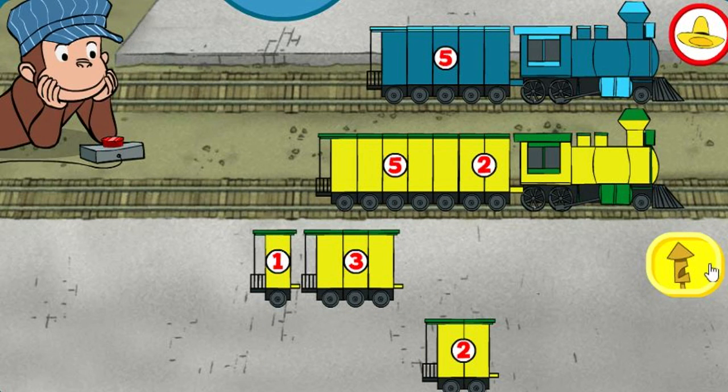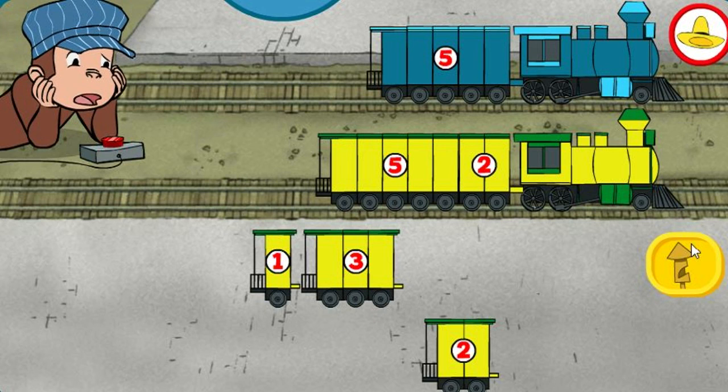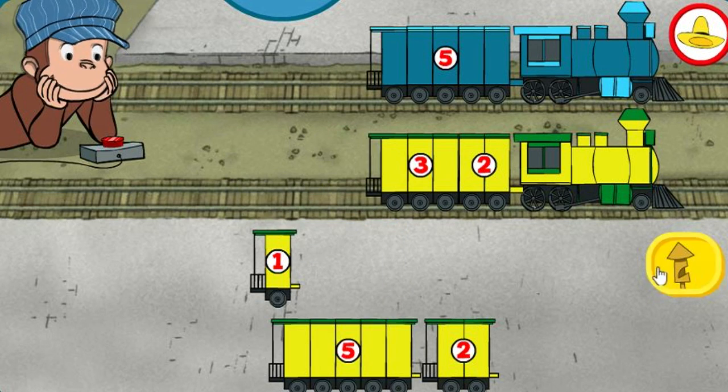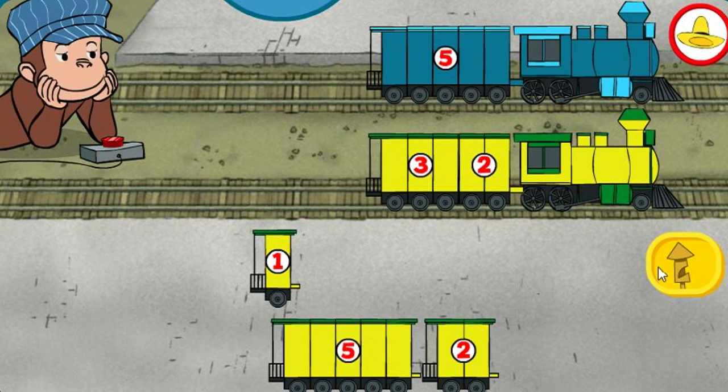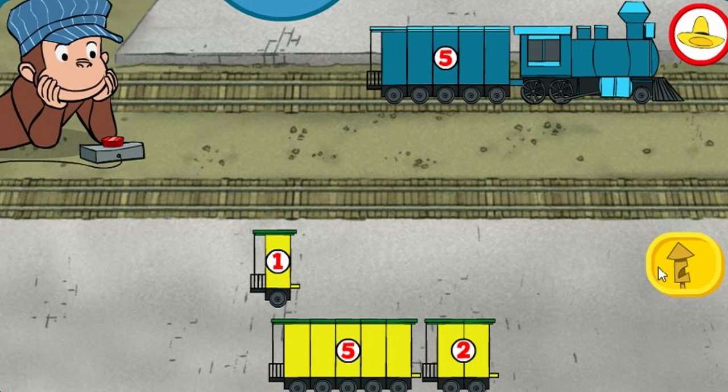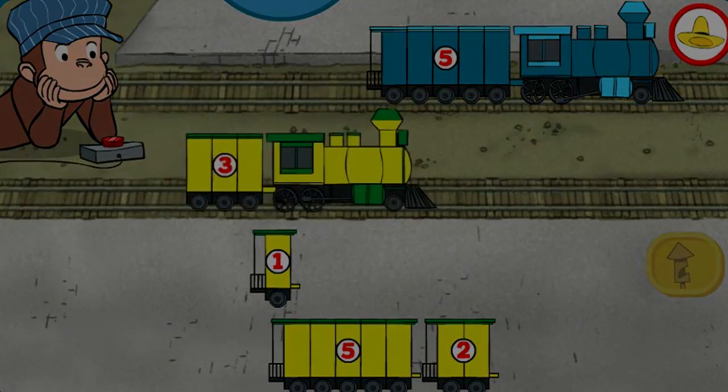Five, two, three, four, five. That's not it. Try to make the trains the same size. Oops, that's not right. Try to make the trains the same size. That's not it. Try to get the same number of sections on each train. Three. Both trains have five total sections. Looks good. Five, six, four, three. Both trains have five. One, two, three. Thank you.